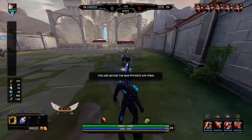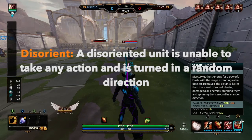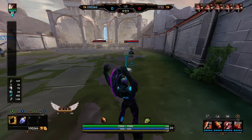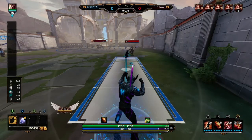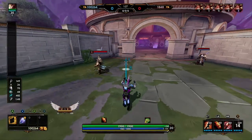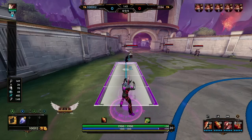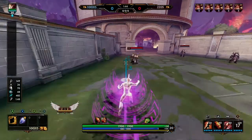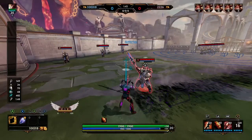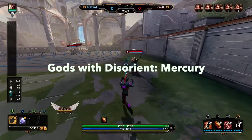The next hard CC we'll be talking about is called Disorient. A disoriented unit is unable to take any action and is turned in a random direction once you hit them. This is a pretty unique CC because to my knowledge there's only one god that can actually apply this, and that god is Mercury. So you'll see if I slow this down, once this Odin is hit he's spun around in a random direction, and then he comes out of it at the end.